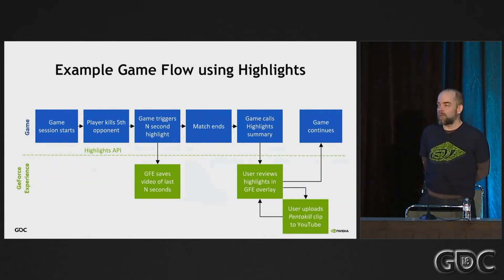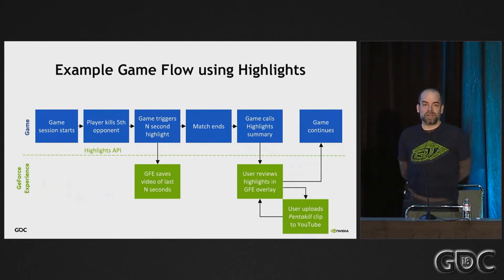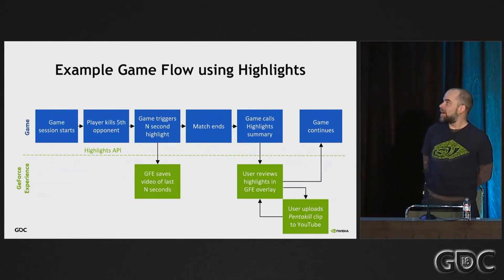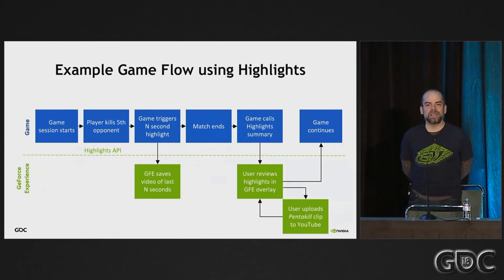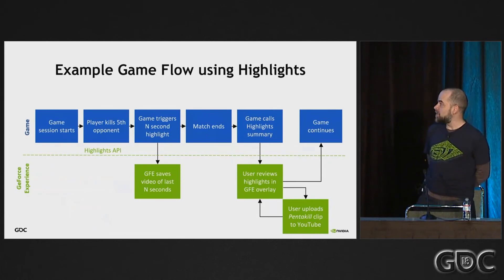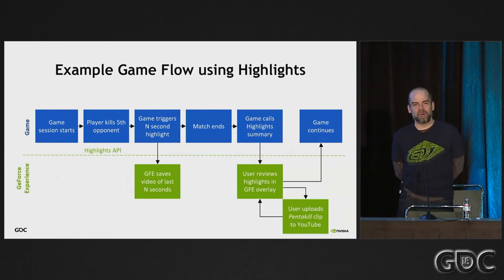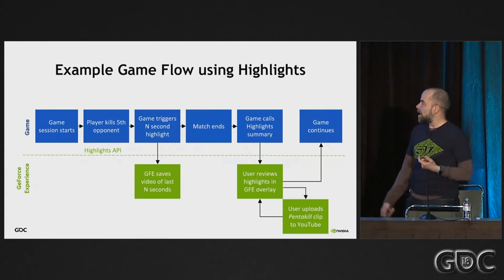Here's more detail into that high-level process, from the point of view of a match-based game like a shooter — Fortnite or PUBG. A game session starts, the player launches the match, clicks play, and they're in the game. All the action happens; a player does something interesting like kill five guys in a row. The game determines that's an interesting highlight and triggers GFE to save it — saving N seconds from whatever time was appropriate. The match keeps going, more highlights may happen, and then the match ends. At the end there's a summary window back in the lobby, where the user isn't in a fight. They have time to open the summary window, review highlights, trim them, and upload them. Then the game continues, they start a new match, get more highlights, and the cycle repeats.